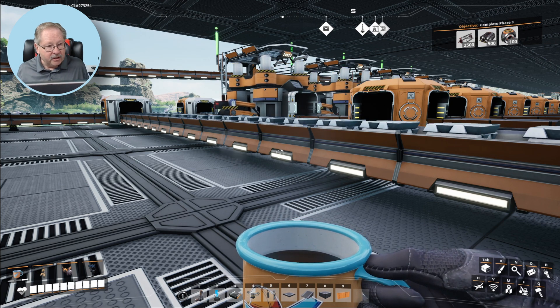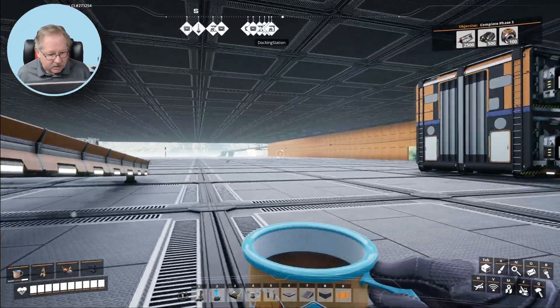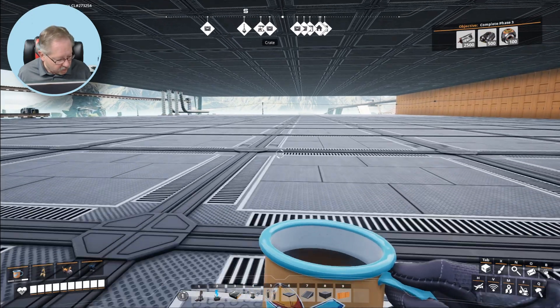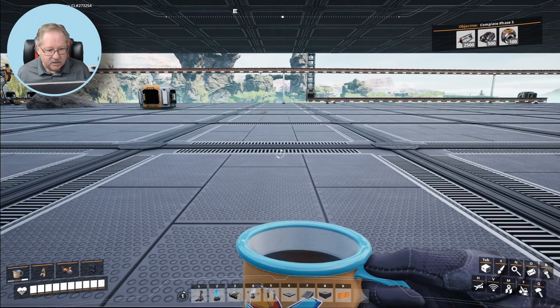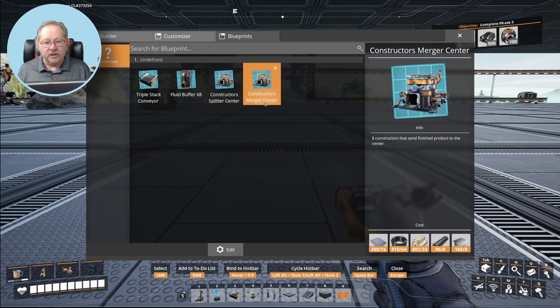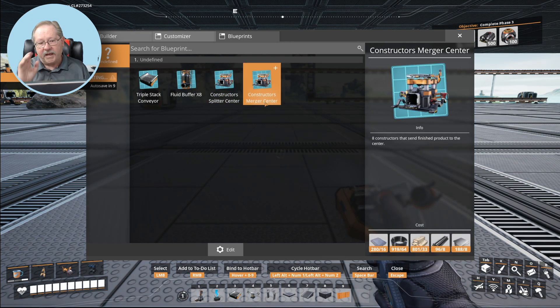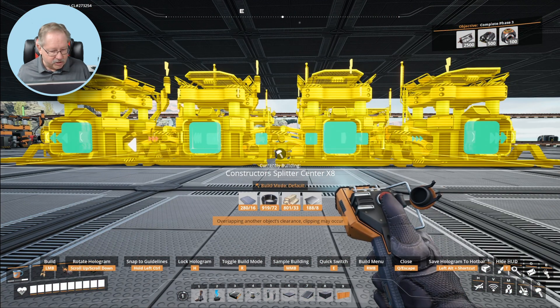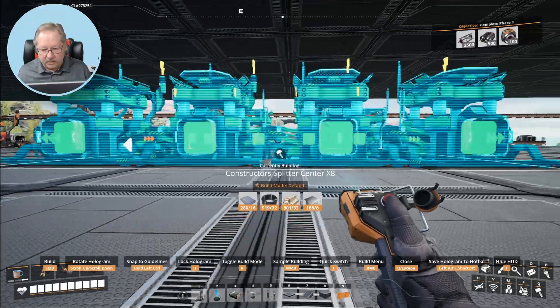I started by creating a blueprint so I could build it fairly quickly. Let's look at the blueprints — constructors with splitters in the center, or constructors with mergers in the center. It's a set of eight constructors, four on each side. What I wanted to do is have the combiners outside and the splitters inside. The challenge is going to be to get it placed.